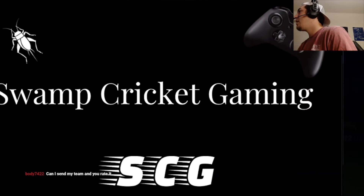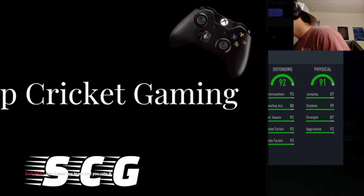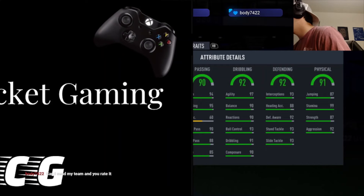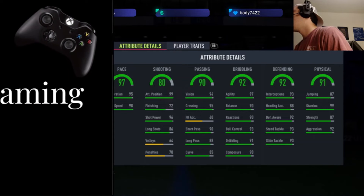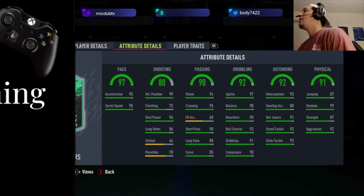Let's see who we've got next. Third — physical's all right, stamina's nutty, defending's solid, dribbling's okay — everything's pretty medium solid. Shooting's bad, pace is good though. Fullback or something? Delaney. That's terrible.